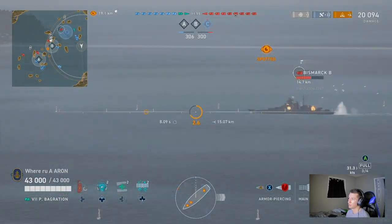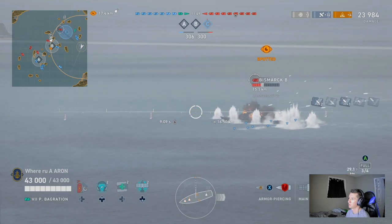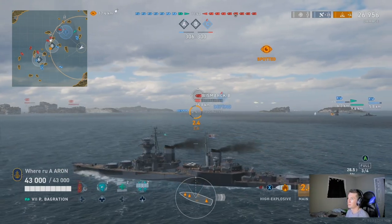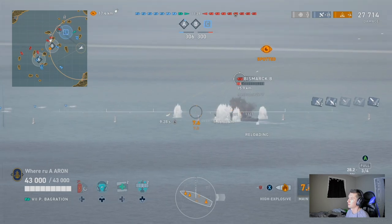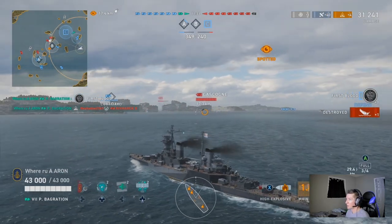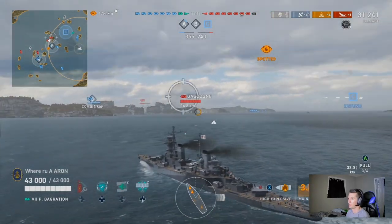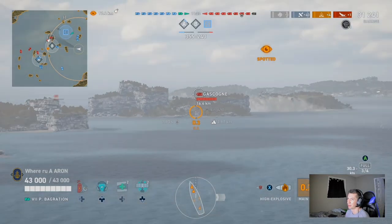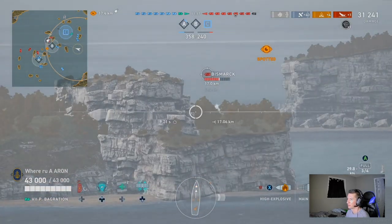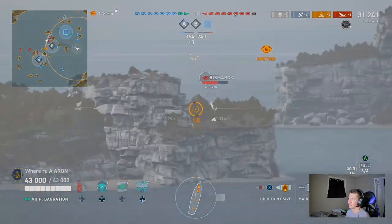Here we are on the seaside, just DPMing this Bismarck. The AP on this boat is very good. If you have a broadside cruiser at medium to even long ranges, you want to be using that AP. We talked about it in the Pensacola video — the angles and armors and things like that. The 180s just do so well citadeling broadside targets. The Petro has the most velocity in the game and I feel like I don't get that many overpens. The HE on this thing is brutal as well, so make sure you're utilizing your ammo choice.